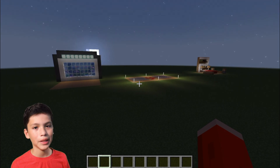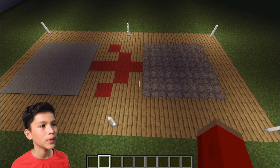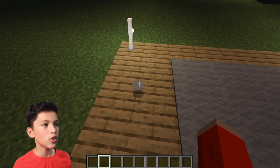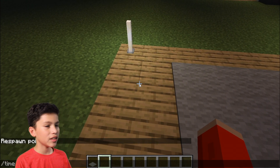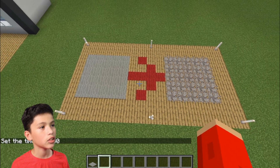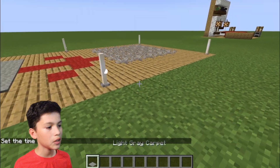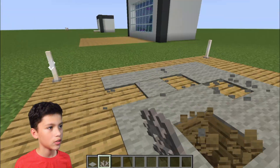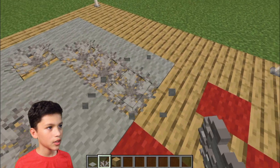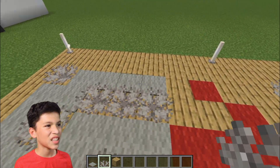Now these two are going to be more like tips and tricks. This one is just basically making a carpet. So instead of using the old-fashioned wool carpet, you can use dead coral to make an actual carpet. Which one looks more realistic? You can even mix the two together. Honestly, I think the dead coral one looks cooler.